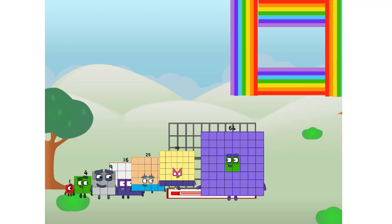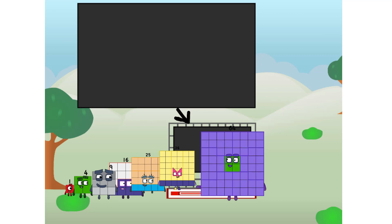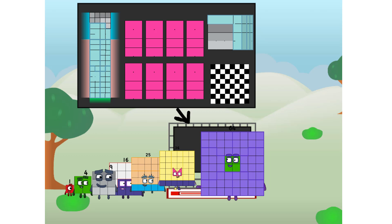There you are! This way, I've got so much to show you. I am 64, and I can be a strong square, a chessboard, a super rectangle, eight octoblocks, or even a super cube. But today I want to show you a little trick I call binary boosters — using the power of doubles to send any number flying.